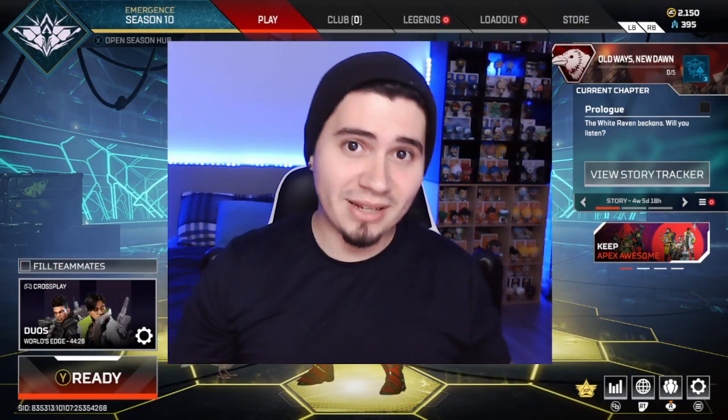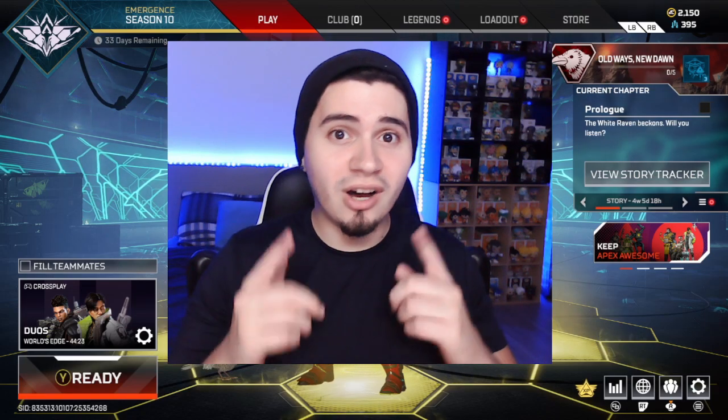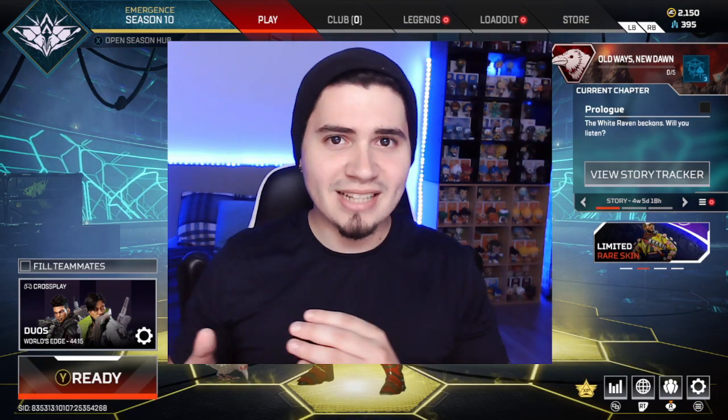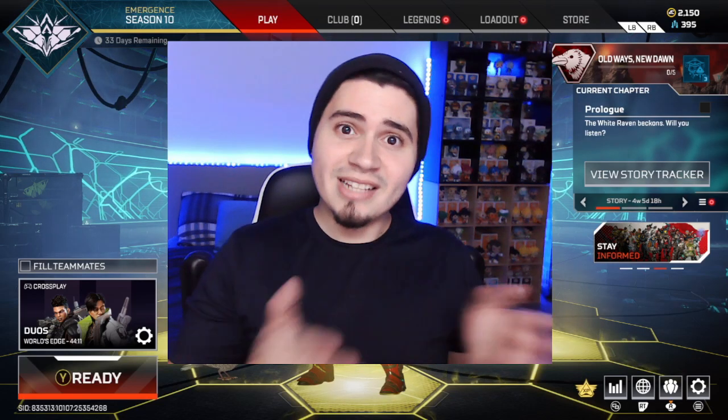Hey everybody, Stissan here and welcome back to another Apex Legends video. In today's video we're going to be showing you how to progress through the Old Ways New Dawn Bloodhound event. As of right now we only have the prologue and chapter 1 unlocked, and within the next 5 or 6 days more chapters will be unlocked, so this is going to be a multi-part series to help you guys get through this.